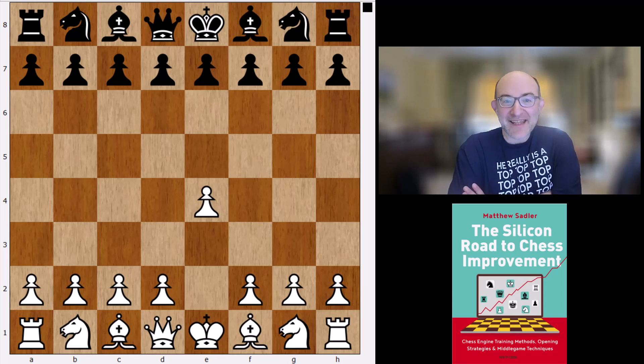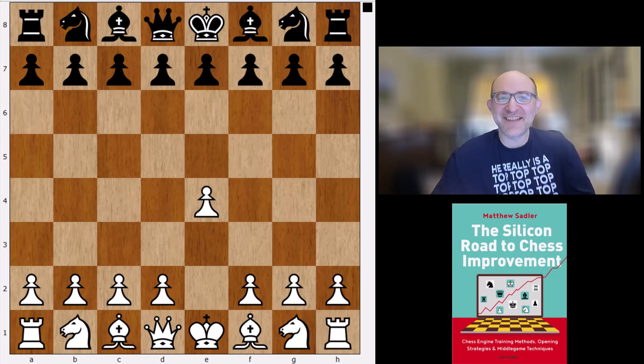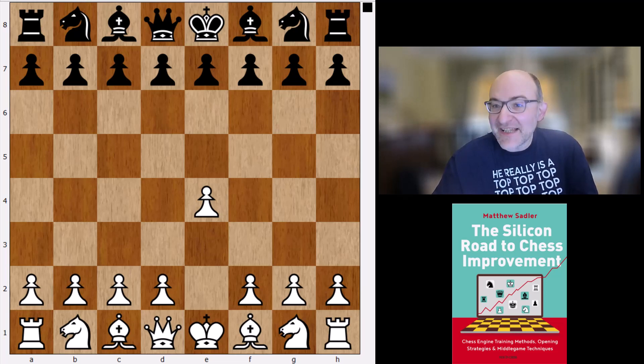We're going to be focusing mainly on the last game of the regular match, where Muzychuk needed to win to level the match and take it into tiebreaks. Whenever you're playing 1.e4 and your opponent is playing the Petrov, that's not an easy thing to do. In her first white game, Muzychuk had built up a dangerous-looking attacking position, and although engine analysis showed the attack was in fact unsound, it felt like a good basis for a must-win game, and Muzychuk repeated the same opening.